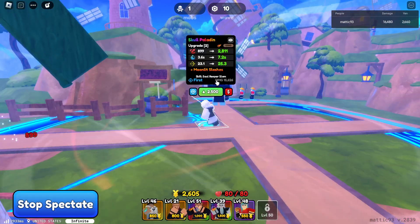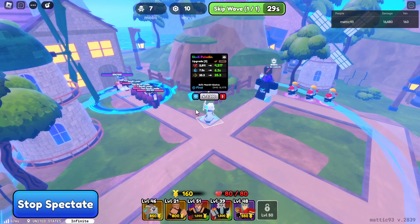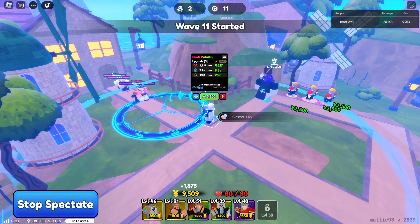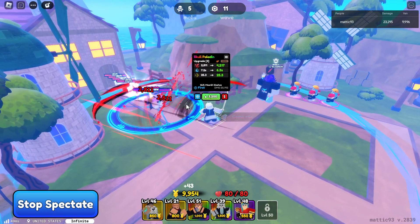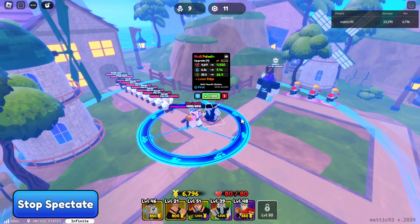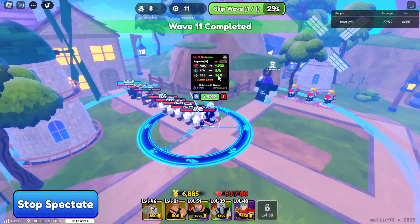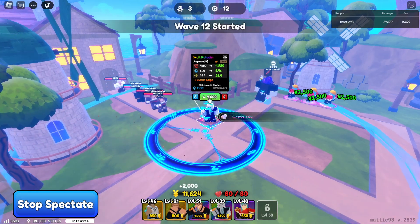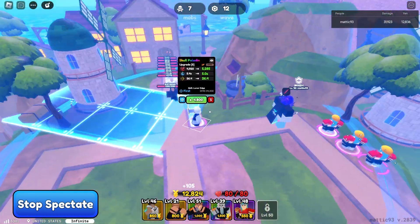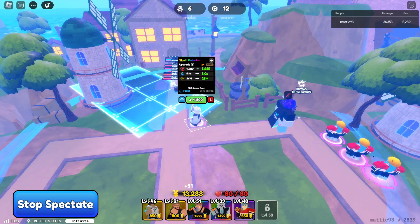We're going to try out the Moonlight Slashes. Obviously, the AoE went down a lot, SPA's a lot lower, really good damage. Surprisingly, it's really good. Now we just upgraded up — you've seen the third upgrade, and it's actually pretty good because it's still got far range. Next upgrade, SPA goes down by 0.9, which is amazing. Let's go do Luna's Edge, which now is a straight line. This thing has a lot of switches — it goes from full AoE to a shorter type of AoE, and now it's a line.